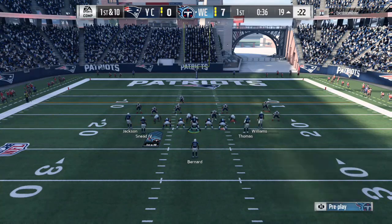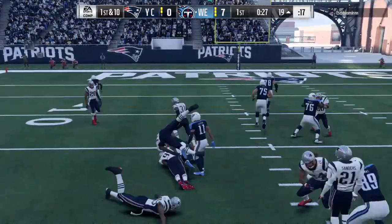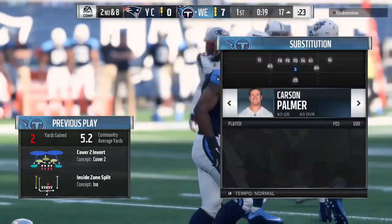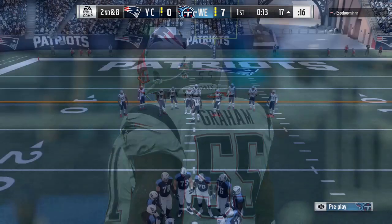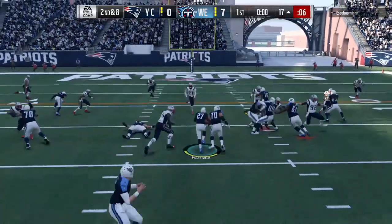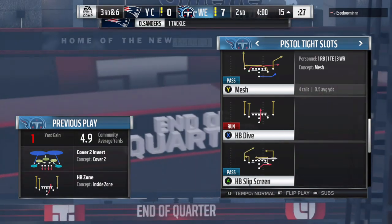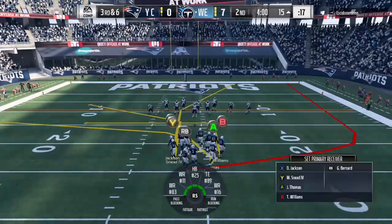Single Back Deuce Close could be making a comeback — it's in about 20 or 21 different playbooks now, so you don't have to fully commit to it. You can have a scheme based on another formation and then have a Deuce Close mini scheme. Whatever playbook you're running, go check if Deuce Close is in it — it's a great formation. The twin tight end gun formations are kind of a fad right now because they're new. I'm not sure if they have the passing firepower to stick around — we'll see.